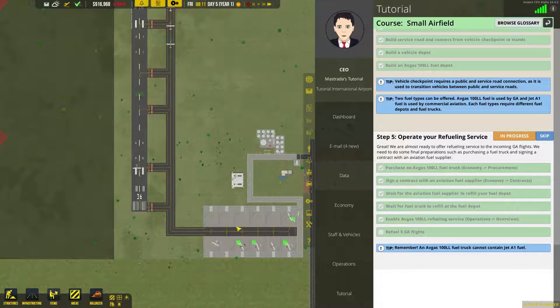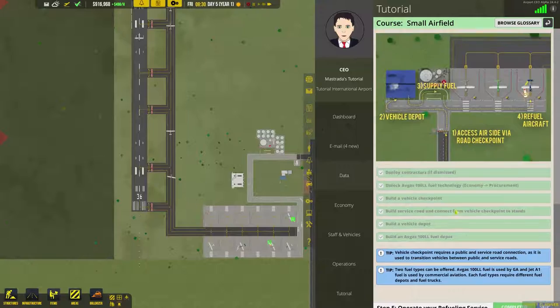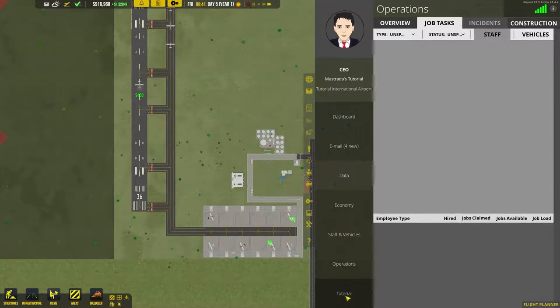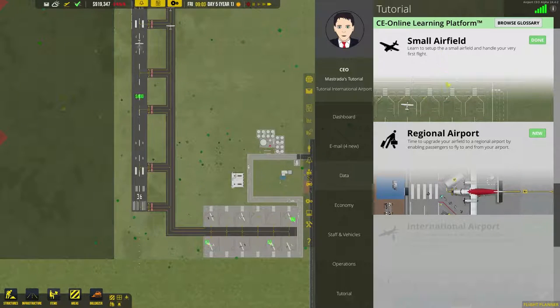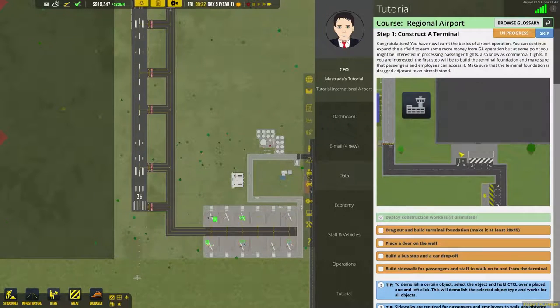Now we can go back — we're done with the small airfield and now we have a regional airport. We're going to start on that. I'm going to read the tutorial instructions, because some of you are probably wondering what's next. I'm not going to read it word for word — I'm going to paraphrase it so you understand it.